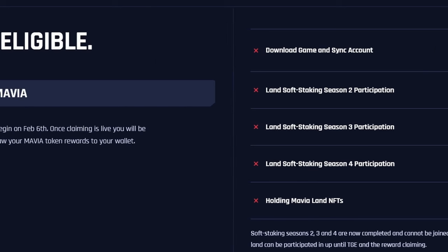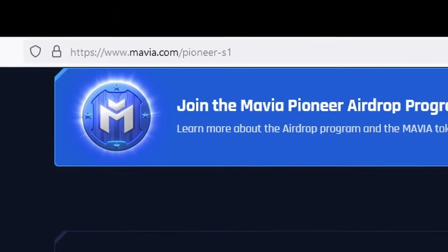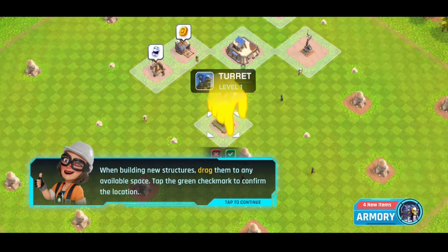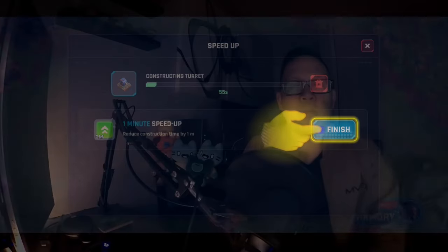Once verified, you'll see how many Mavia tokens you're eligible to claim on February 6th — so bookmark this page. Be careful clicking any links in the future because there will be a lot of scammers, especially around TGE events. They'll pay for Google ads and Twitter ads and put out fake links, so don't click anything — save this link and go to it directly. Also, keep playing until February 6th because we don't know the full requirements to qualify for the airdrop. February 6th is the TGE event when the token goes live on exchanges. This opportunity is only from January 31st to February 6th, so do not miss out.